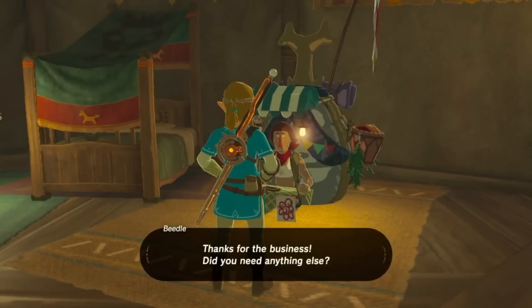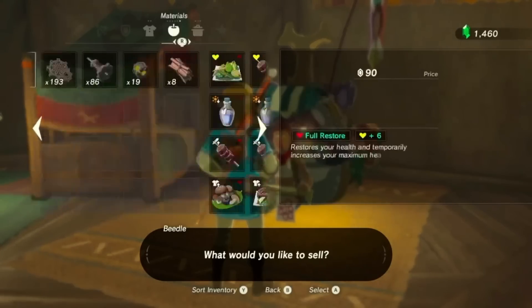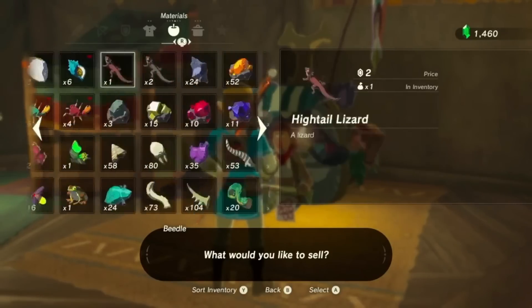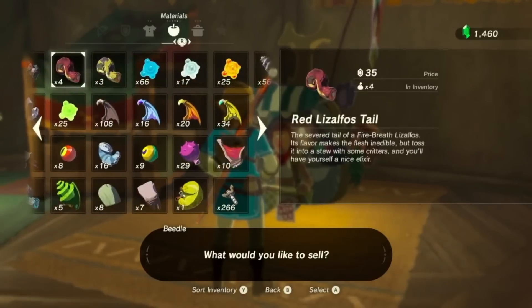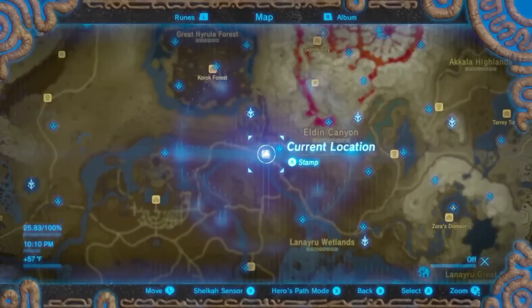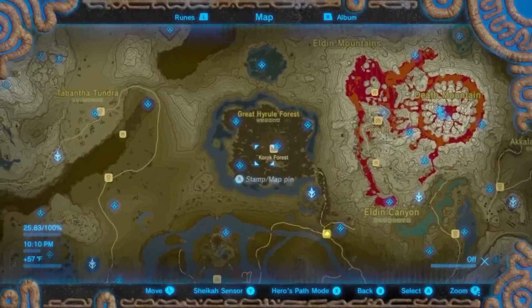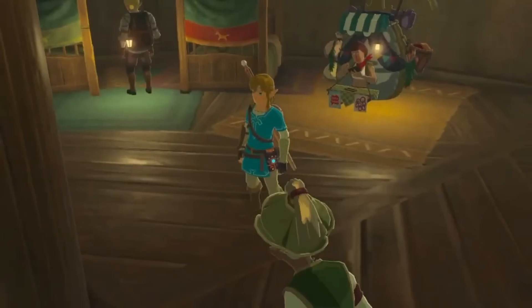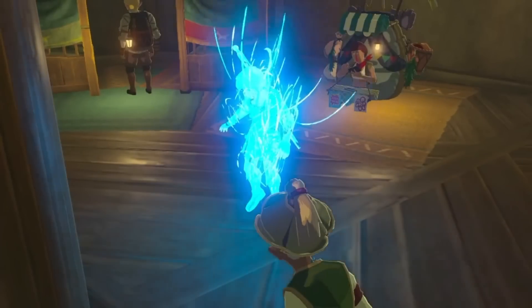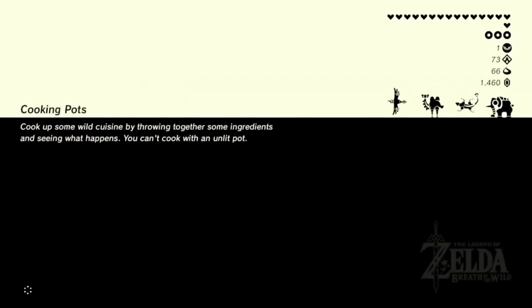Crafting a health-restoring meal under a Blood Moon can grant up to three additional hearts for players to regain. Seeing as there is no limit to where players can eat, meals cooked under the Blood Moon can ensure victory during the most dangerous of fights. Under the Blood Moon, recipes have the potential to gain plus one level to the effect present in the dish. These dishes also become more valuable to shopkeepers and can be sold for more rupees, which is extremely valuable during Breath of the Wild's early game, where rupees are in shorter supply.